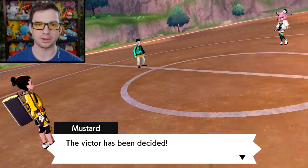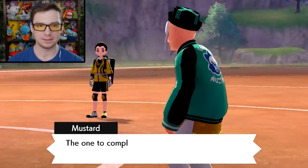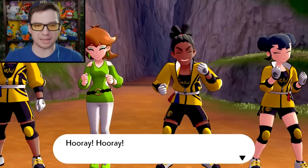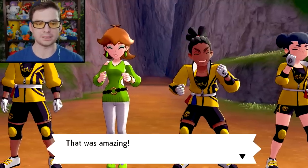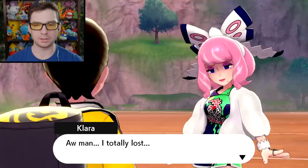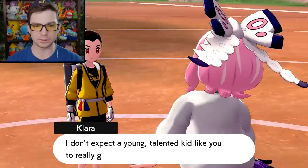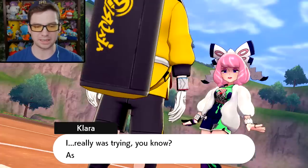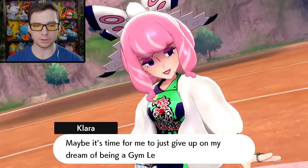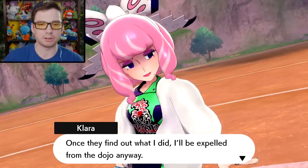I didn't get to sweep with just Allspice, but I got close. I didn't hold back — gave it everything. Clara responds that all I had were two non-fully-evolved Pokemon at level 65 — that's her fault. Victor has been decided: Michael completes the third trial. Clara laments that she did everything, even cheated a little, and still lost. She wonders if it's time to give up on her dream of being a Gym Leader.